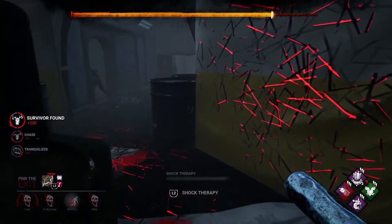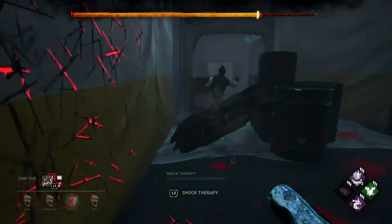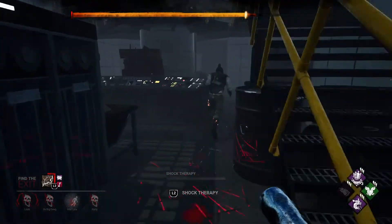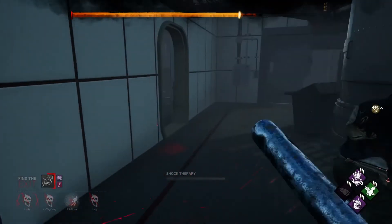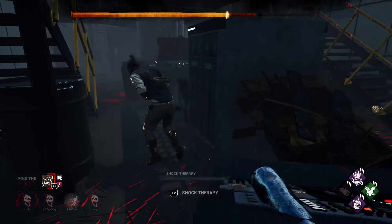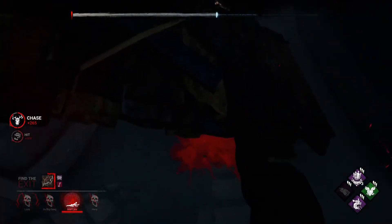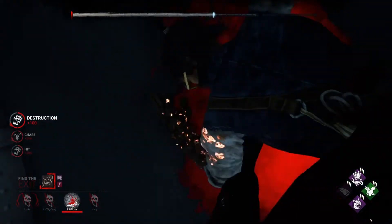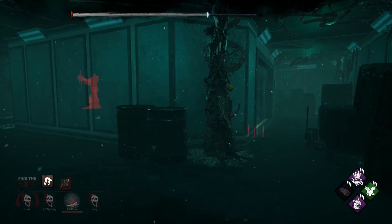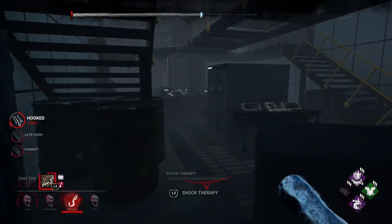I usually just use the range add-ons for Doctor. I'm just gonna bloodlust him. Give him some extra Boldness points. Dead hard as well - he saved that. Good bait, I was trying to hope he wouldn't. Okay, that was strange. Hopefully he doesn't rage quit. This build is a lot harder than I thought. Let's just smack you on this hook. There you go. I'm happy with this - I'm gonna go and kick some pallets for some extra points. Let's get into the next game.